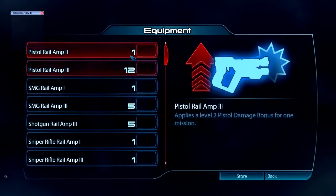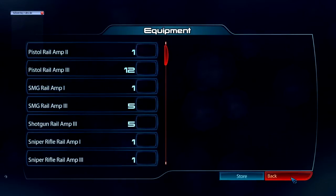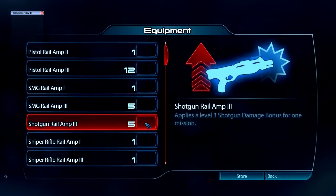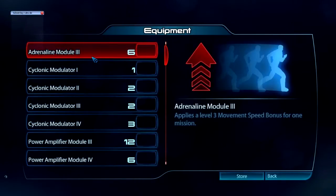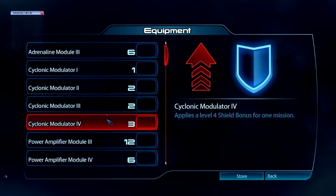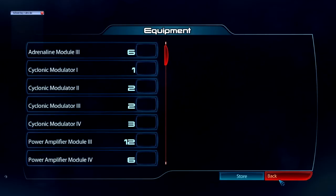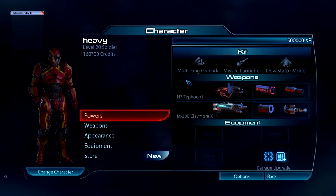For weapon bonus, I'm out of assault rifle rail amps, but that's pretty self-explanatory — use an assault rifle rail amp, or if you're out, put on a shotgun one. For armor bonus, I'd recommend going with stabilization, or since a heavy is meant to take a lot of damage, go with the Cyclonic Modulator for those extra shields.